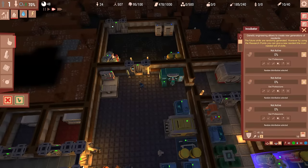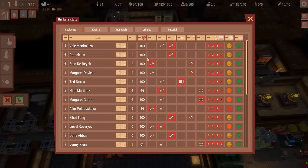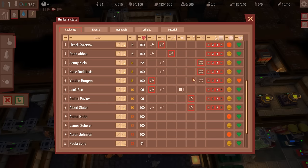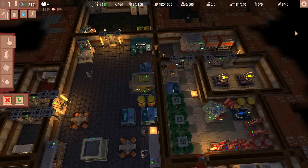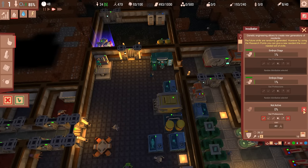Do we currently have any babies coming? No, we don't. Let's see what we're going to need most — farmer, farmer, worker, worker, scientist, scientist. So we'll spend some research points here. We'll do a batch of farmers, and the other ones we'll just have be worker and scientist.